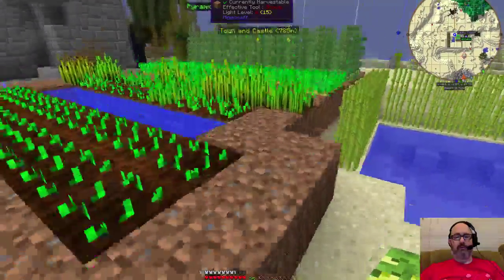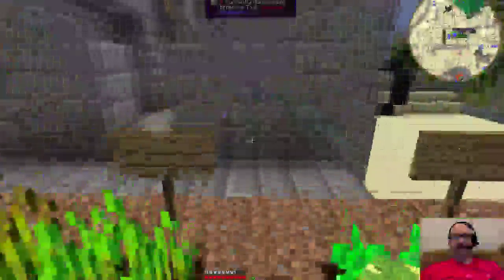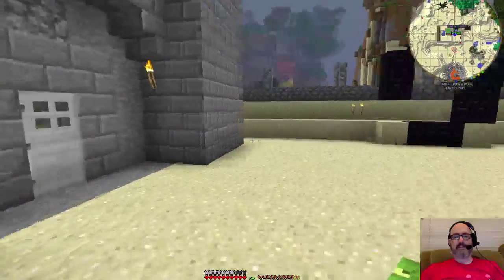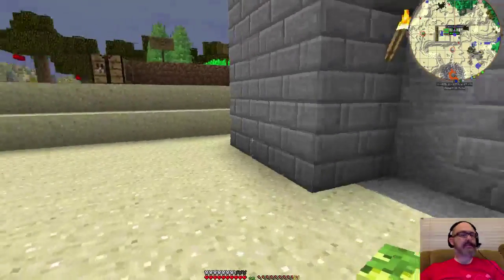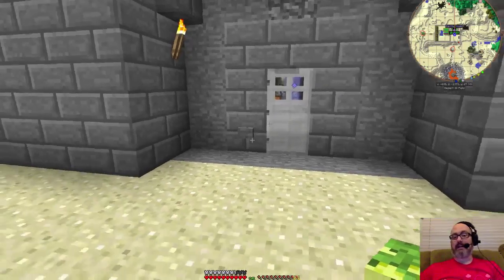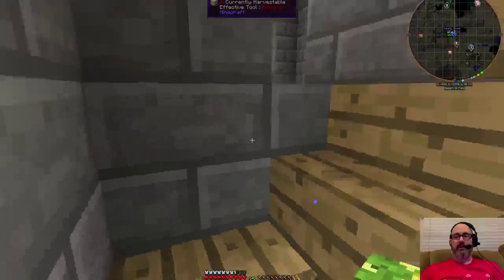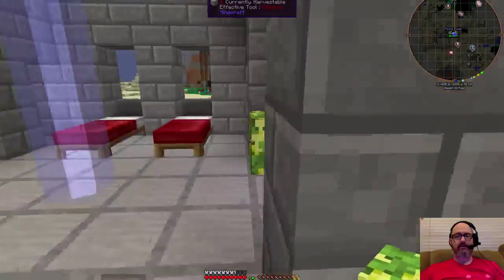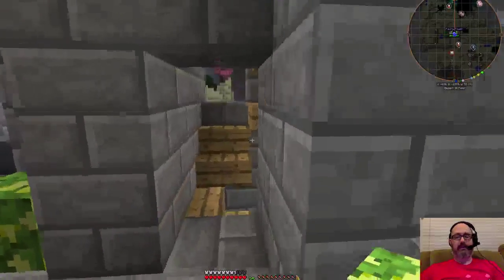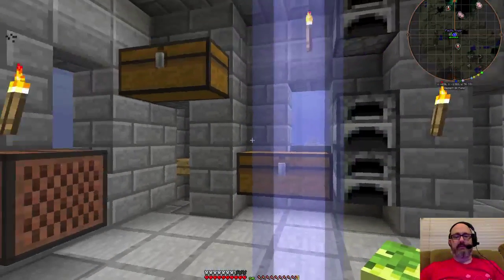The Ancient Warfare modpack kind of allows you to do that, but instead of a more technical-looking mechanism, it uses NPCs. So you can create farmer NPCs, miner NPCs — as in people who mine, not people who are underage — and you can do a lot of stuff with them. You can create warrior NPCs, archers, knights. You can even have them ride horses, and you can create couriers. There are so many options with this modpack.